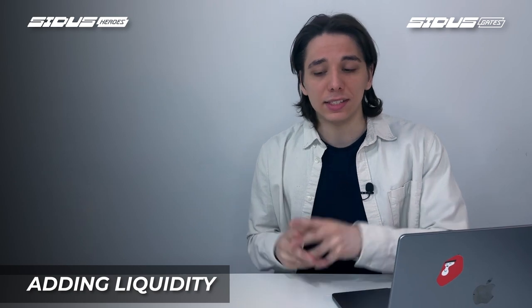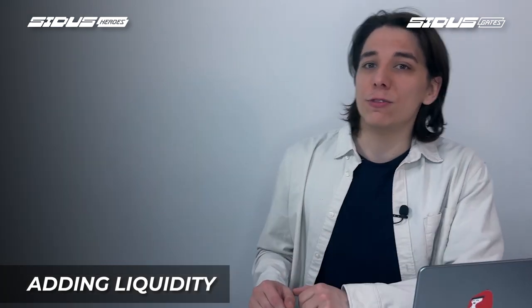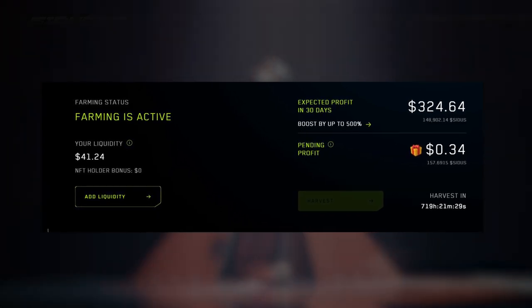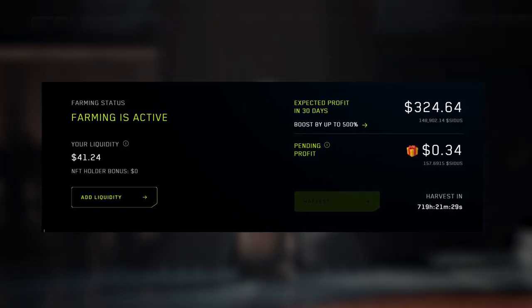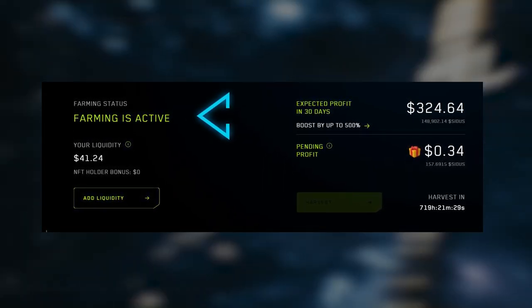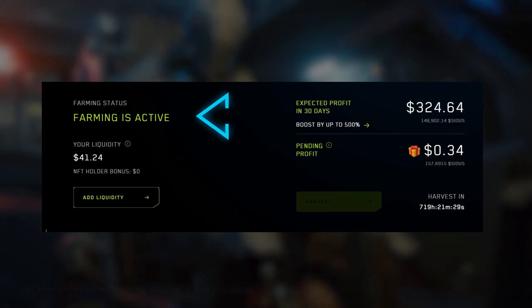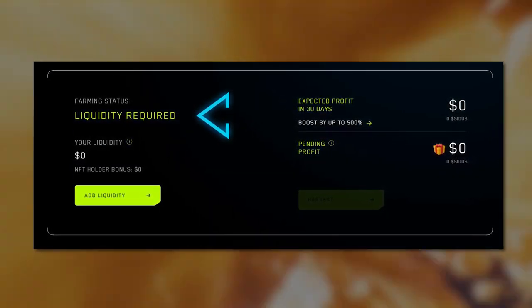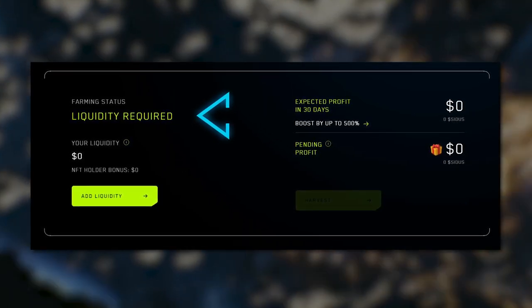Adding liquidity is an essential part of the farming process and it is also essential to understand how to do it correctly. If you are already farming in the Cytos/RUB Ethereum pool on Uniswap, your farming status will show as Farming is Active once you connect your wallet to the farming page. However, if you have no liquidity, your farming status will read Liquidity Required. But not to worry — adding liquidity is also easy.